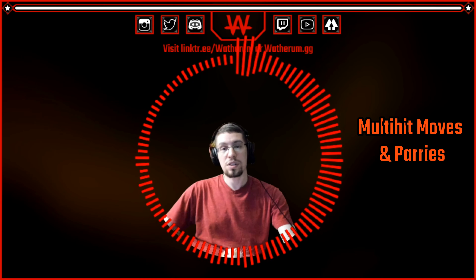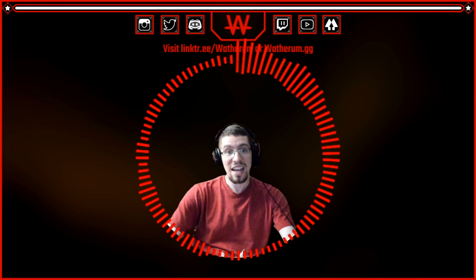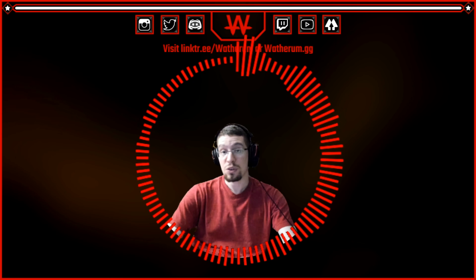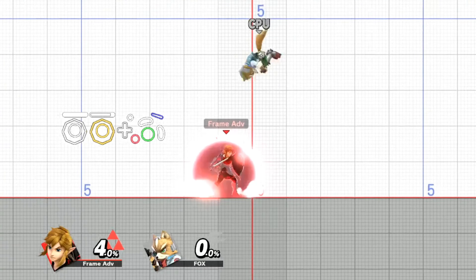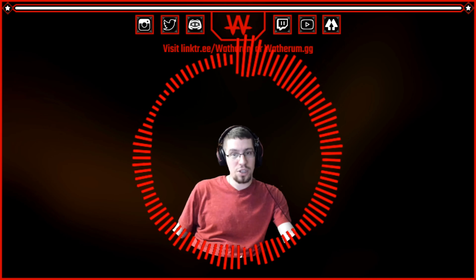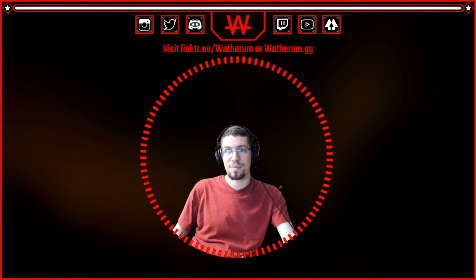We've finally reached multi-hit moves and parrying. In general, if you're going to try and parry a multi-hit move, you should try and parry the last hit — otherwise you risk getting hit by the next hitbox. Additionally, some multi-hit moves cannot be parried mid-move, like Fox's down air. This will require some experimentation and experience to find out when to release your shield and what punish is optimal, if you can even punish it at all. As shown in the next clip, it was easier to parry the cross-up last hit of Fox's down air — and because I was able to parry it, I was able to punish it.